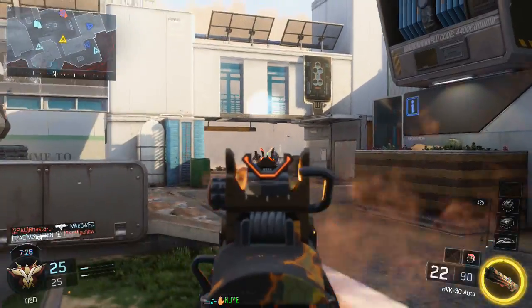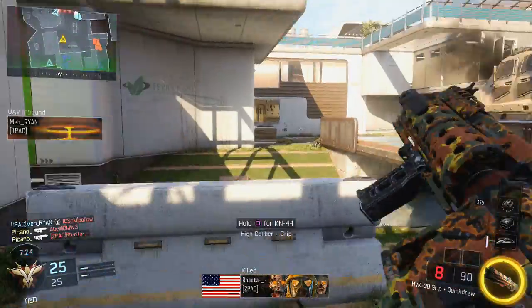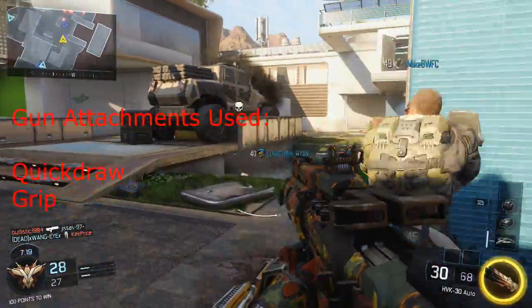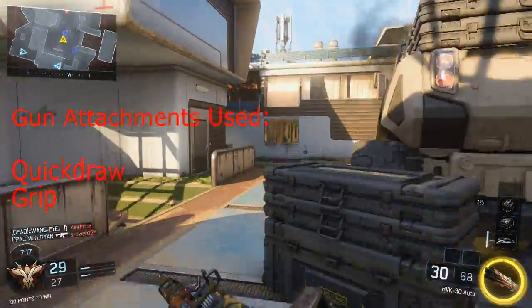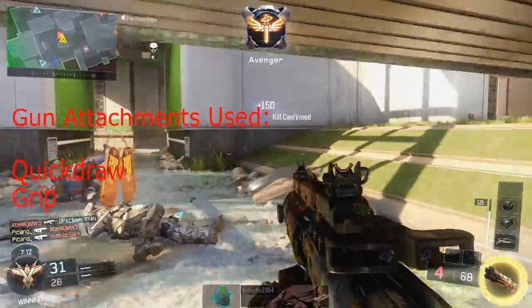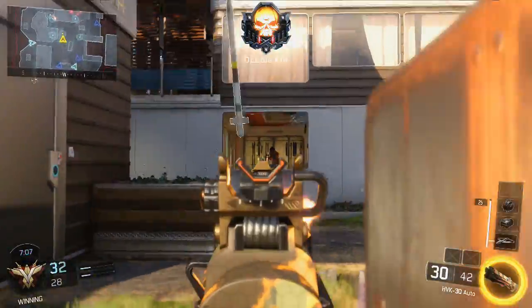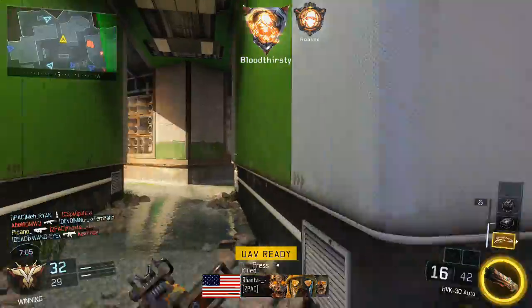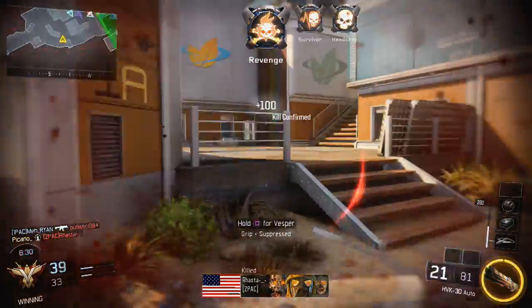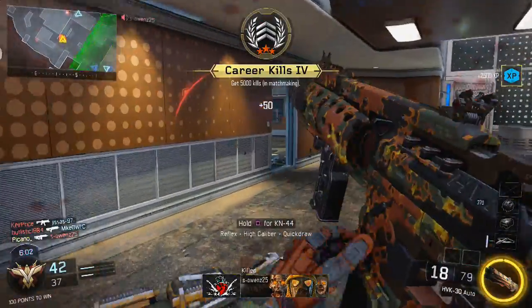Hey guys, Bikana here bringing you another Black Ops 3 video. Today we've got another weapon guide — the HVK 30, which took me by surprise because I never even thought of touching this gun. The fire rate is way too high and the damage was quite low, but as you can see from the gameplay, this gun dominates anything that comes in close quarters. This is basically the SMG of the assault rifles — really good at close range battles.